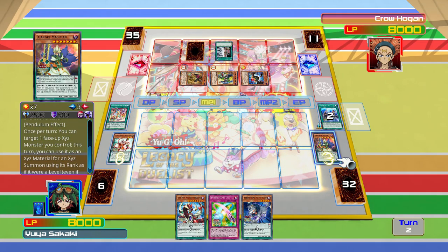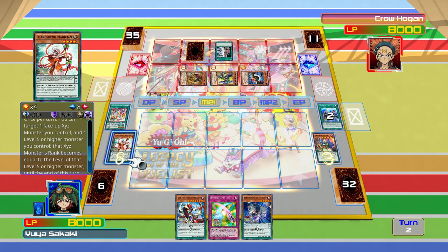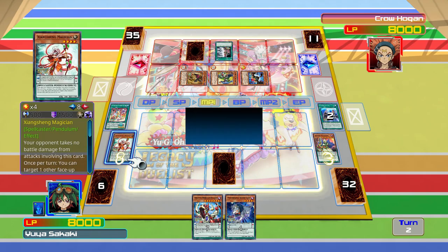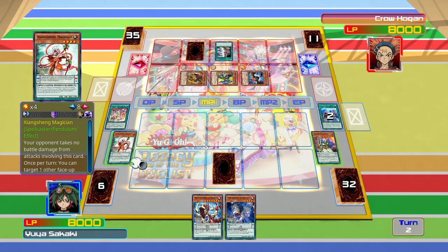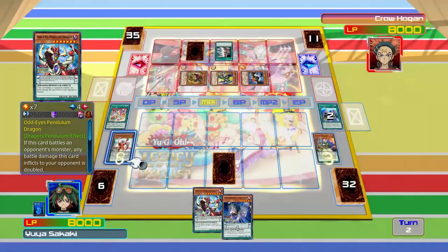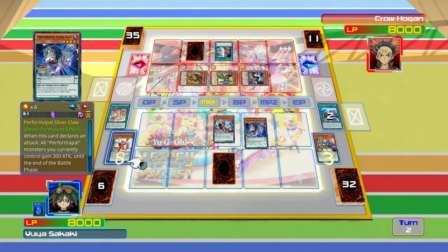This guy's Pendulum Effect — once per turn, target one face-up monster your opponent controls. We'll use it to summon Odd-Eyes Rebellion. Then we'll use our Pendulum Summon to get Odd-Eyes Pendulum Dragon and Performapal Silver Claw. Let's get both into Attack Mode.